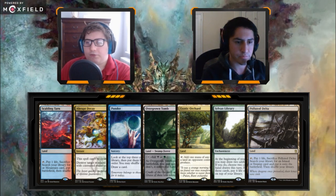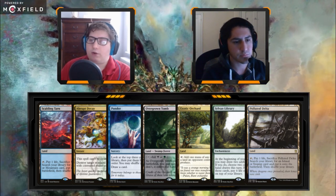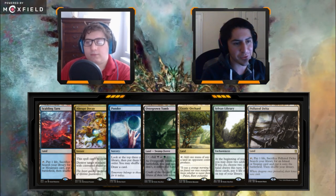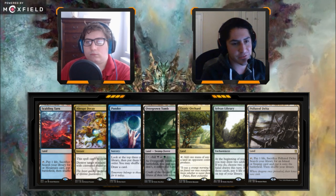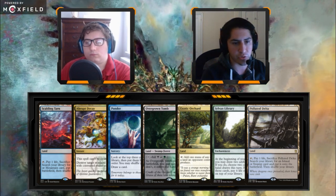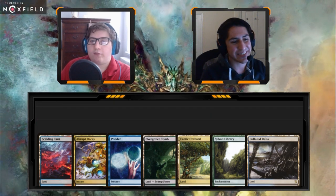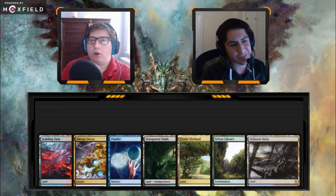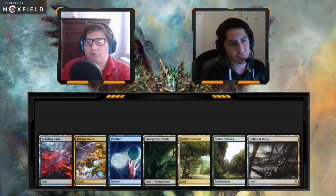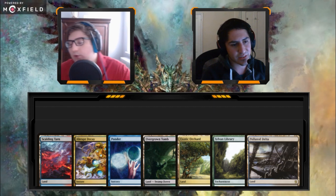Skullclamp, Tarntarn, Abrupt Decay, Ponder, Overgrown Tomb, Exotic Orchard, Sylvan Library, Polluted Delta. This one's actually not horrible. It's super likely that if you just go Ponder into Sylvan Library you'll hit a ton of interaction and start grinding out the game. It's nice to see more than one land for once. Ponder into Sylvan Library is great — we're lacking a little speed but Sylvan Library on turn two is just so powerful. I prefer playing it on turn one, but turn two is still good enough.